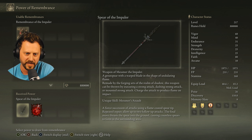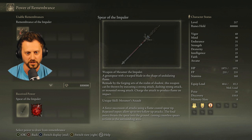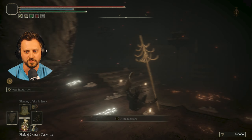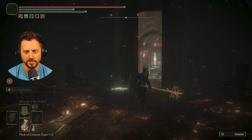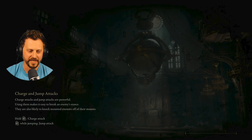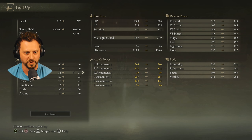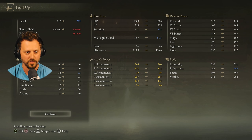Spear of the Impaler — great spear with a warped blade in the shape of an undulating flame, remade by the forging arts of the realm of shadow. This weapon can be thrown by executing a strong attack; charge the attack to produce a flame on impact. They're both pretty cool, but I don't know — I'm probably not going to use either one. I think I'm gonna go take out this dragon dude.